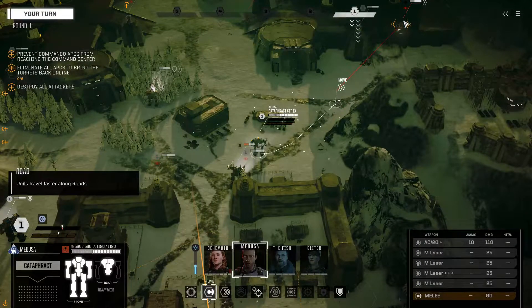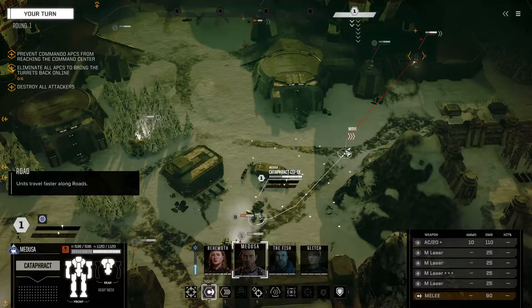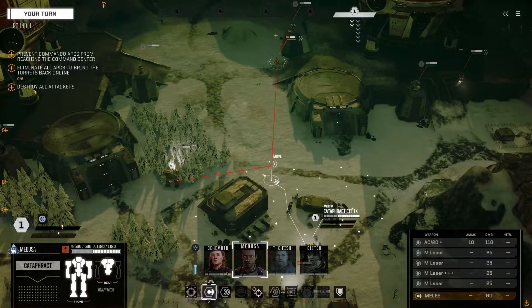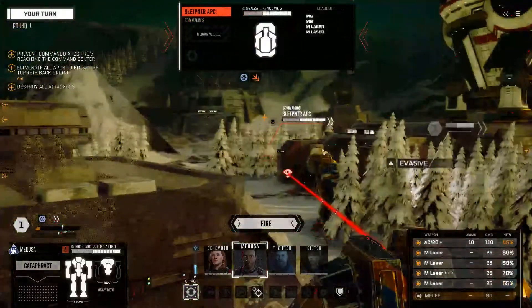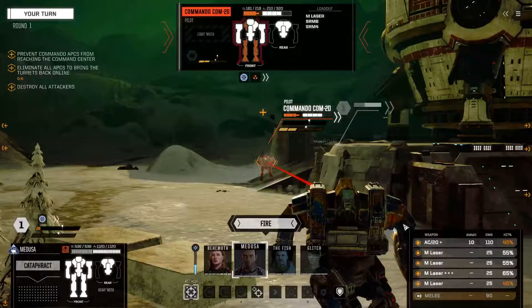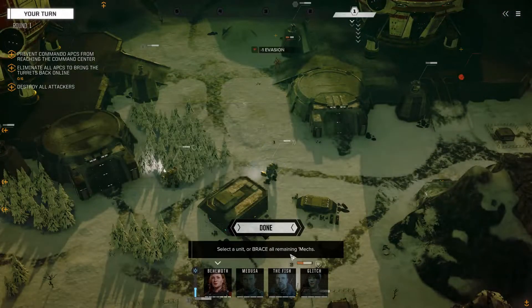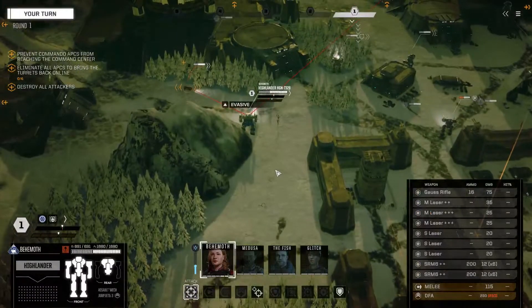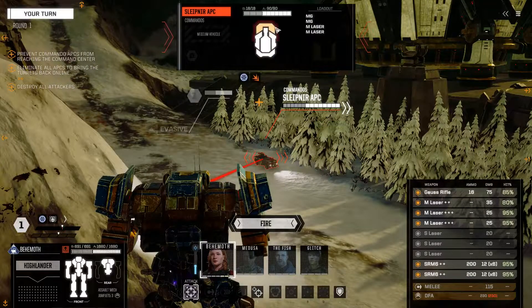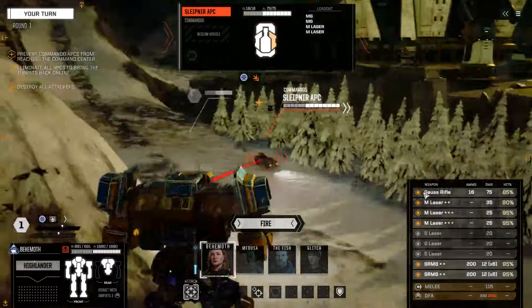They should be easier to kill though — I should just be squashing them. What kind of weapons are these APCs carrying? Medium laser, medium laser, machine gun — because they're pretty harmless. AC-20, save it. So what kind of armor am I working with here? Near 75 and 90 up front — that's actually pretty substantial. This little Commando is going to go down but I can only hit him with the Gauss rifle.